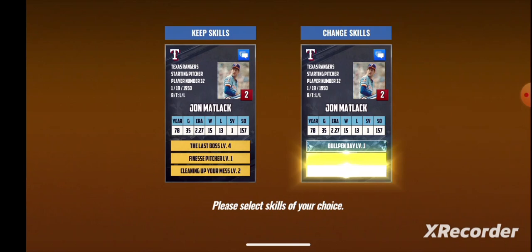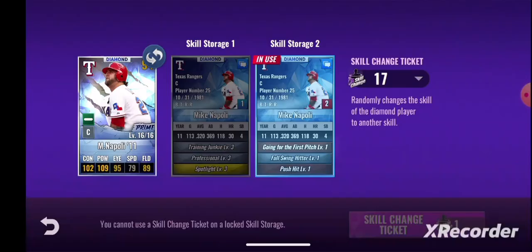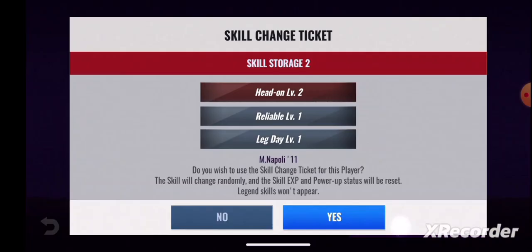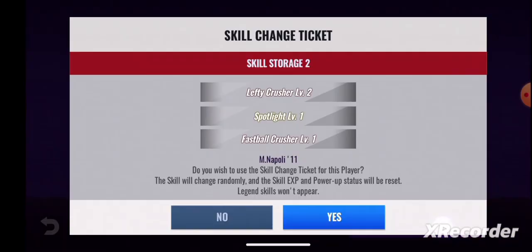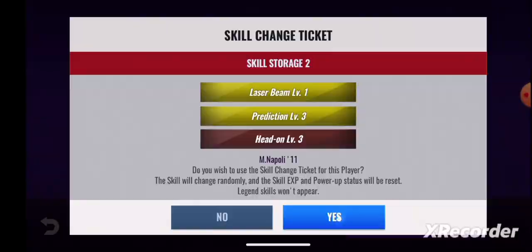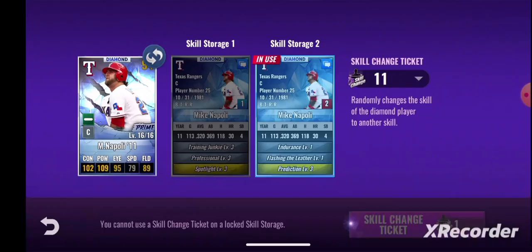Bullpen Day, triple ones — of course. It's getting kind of frustrating. I've got people lined up — I need to get Babe into the lineup but I can't because I can't get a good set on Napoli or Matlack. Napoli's just been a real pain because I think that's like the first time I've seen two goals in the same skill set and like 50 skill change tickets on him — he's making it difficult for us.